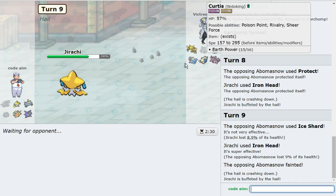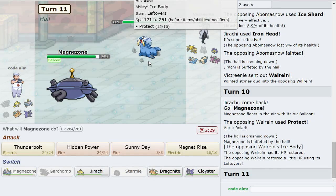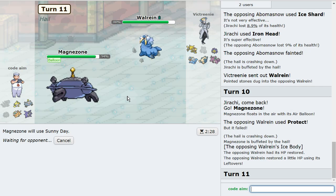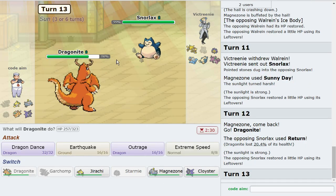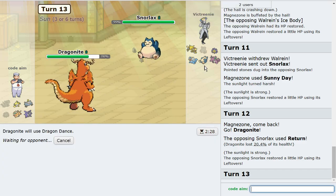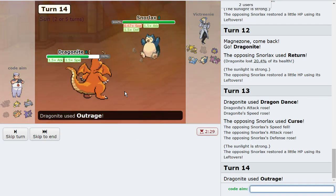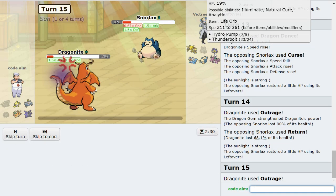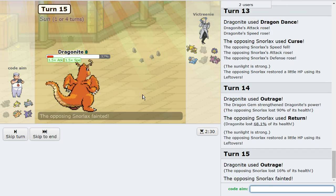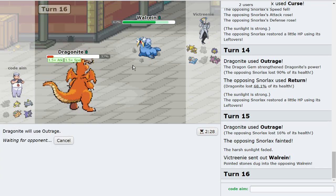Setting up sun so we don't have to deal with infinite hail and Ice Body on Walrein. Then I'm gonna go right out to Dragonite here and Dragon Dance up, then go for the Dragon Gem boosted attack — getting rid of what I think is the biggest threat. I'm also faster than every single one of their Pokémon. Then Jirachi looks like it wins — all I gotta do is U-turn once on Nidoking so I don't have to deal with that. This thing wins too.